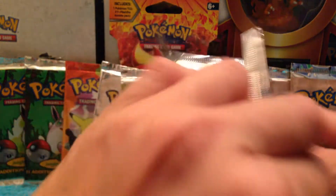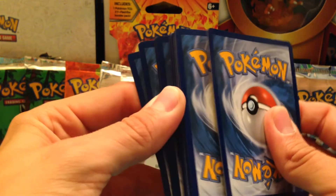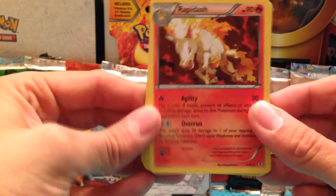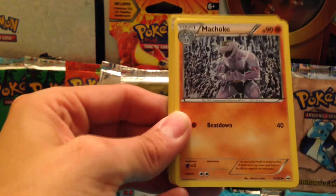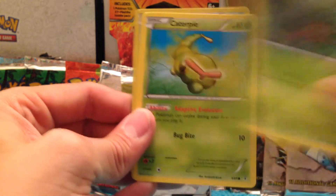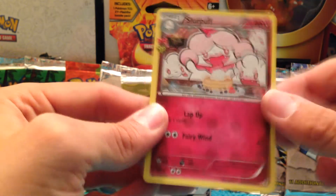Okay, another pack. This is some kind of hefty pack — really thick. Got a Rapidash, which is a rare. Raichu from Radiant Collection, Machoke, Persian, Magmar, Paris, Caterpie, Fairy, Krabby, and a Slurpuff from Radiant Collection.